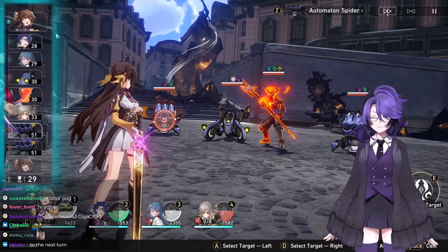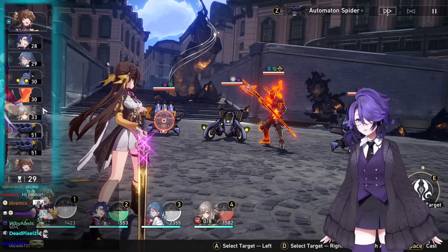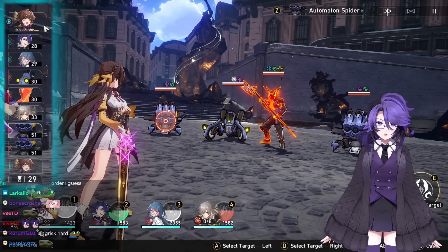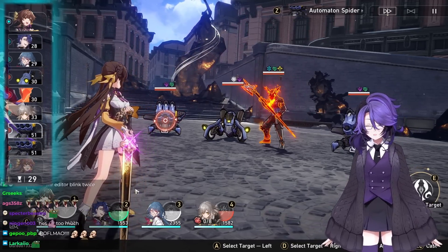This bar over here is called the action order. The number there shows the percentage you are to your next turn. If you reach 0%, you get to take a turn. Some characters have mechanics that allow them to go technically below 0, so they take a turn with first priority. Using your ultimate will also prioritize your turn before anything else.